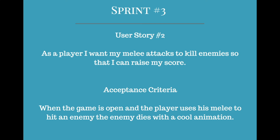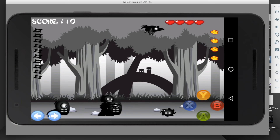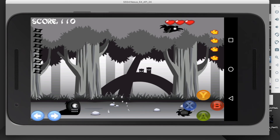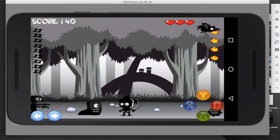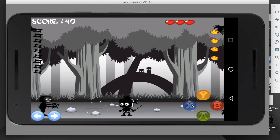The second user story was: as a player, I want my melee attacks to kill enemies so that I can raise my score. The acceptance criteria was when the game is open and the player uses his melee to hit an enemy, the enemy dies with a cool animation. If I slash an enemy, the enemy dies with a cool animation.